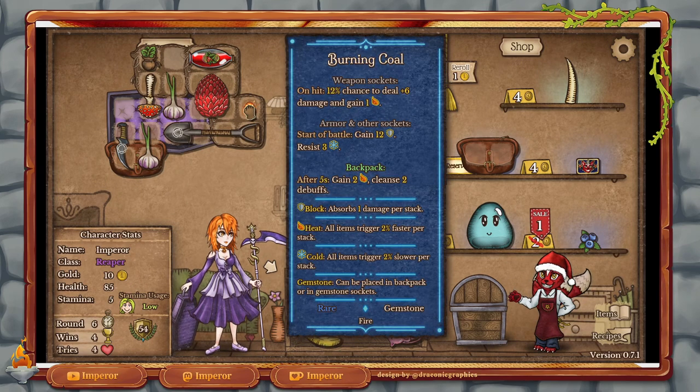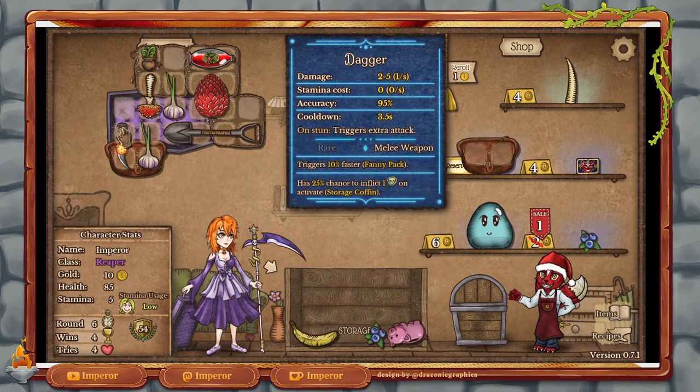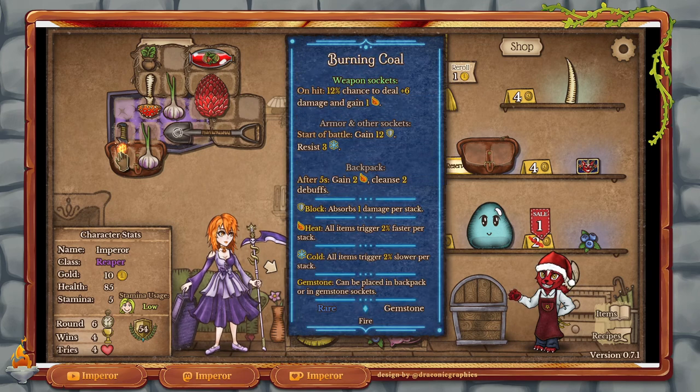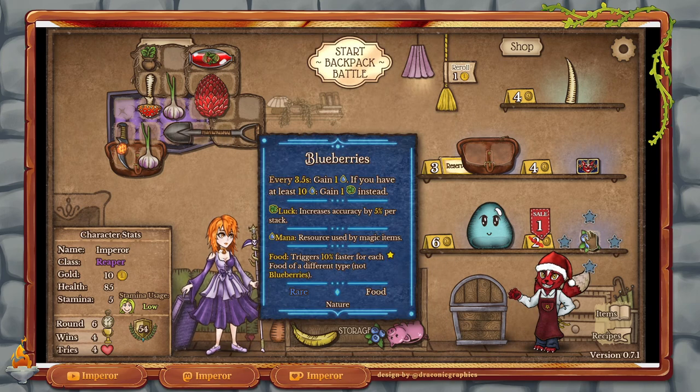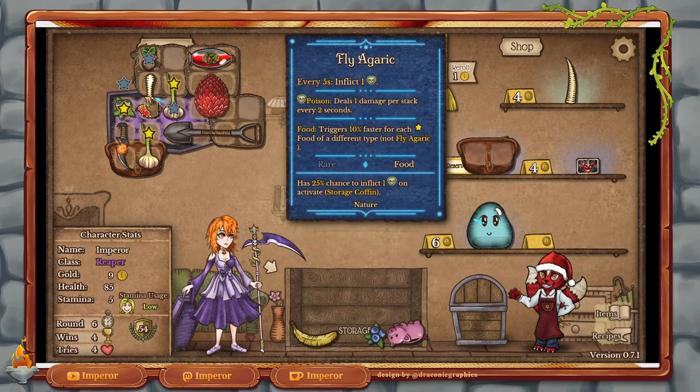So we managed to get a burning coal. On hit, chance to deal plus 6 damage and gain some speed. You can see down there: Heat — all items trigger 2% faster per stack. That is actually really, really strong. And we're going to put it on this thing because, again, this doesn't need any stamina to trigger — it just triggers every 3.5 seconds. So that's pretty good on there. We have a blueberry that we could throw in there for very little money, and it would help with the fly agaric — so that's pretty cool.